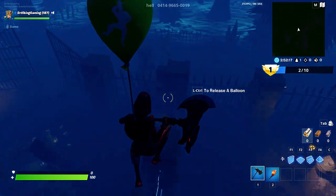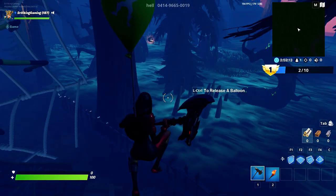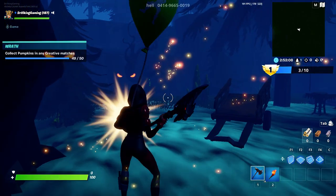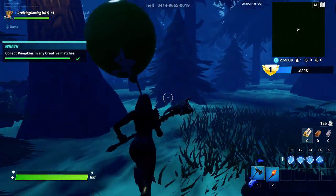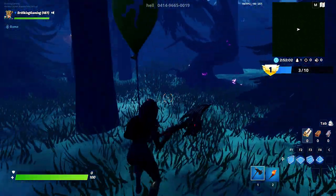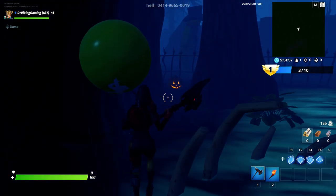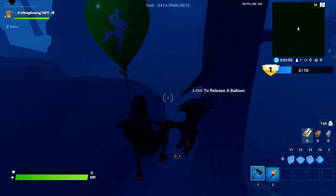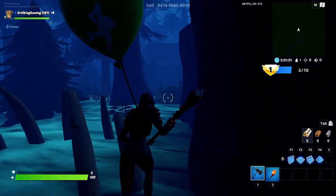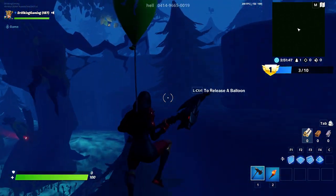Head over here toward the third pumpkin, which hopefully will give us our 50th. Yes — unlock pumpkin! I'll show you from the runner floor. That should give us the final stage of that scan. And the fourth one is in the barn.